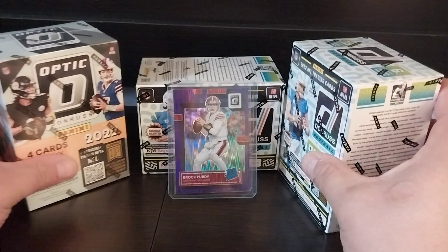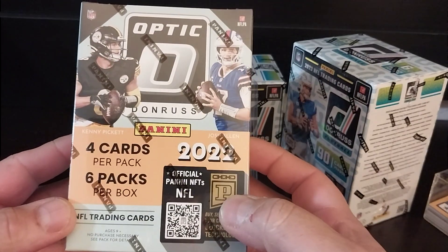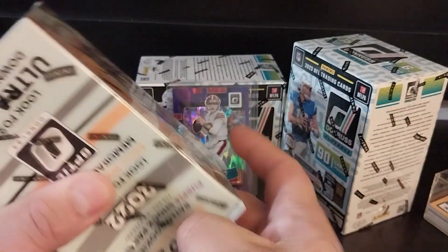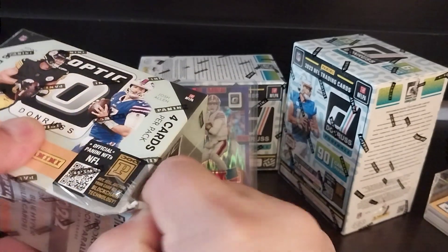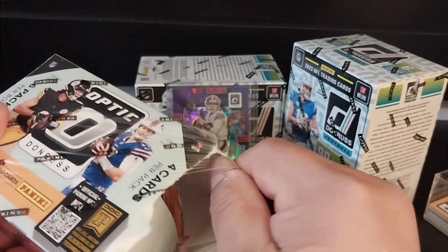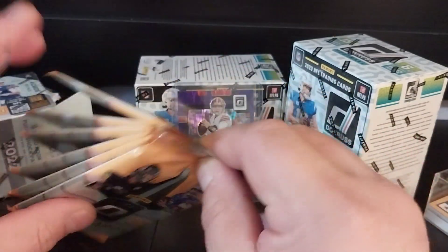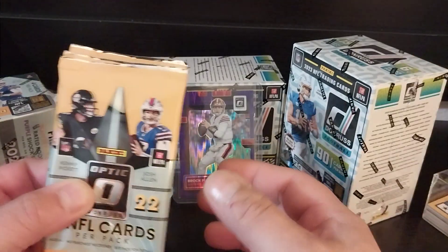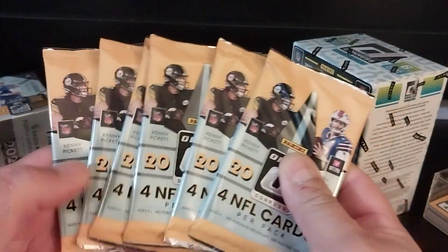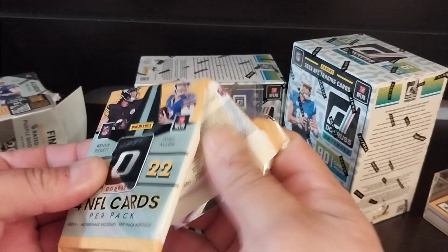I don't think I'll be pulling a downtown out of any of these boxes, but I wanted to rip open this Optic I had in my closet. I was supposed to rip it last week with the three that I did on my last video, but this one was stuck in the back. So I thought I might as well just give it a shot — see if I can pull some more Brock Purdy, because that's kind of what I'm looking for in the 2022 Donruss. Here we have three six-packs, that's four cards per pack. Let's see if we can pull ourselves a Brock Purdy.